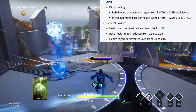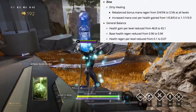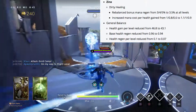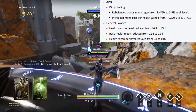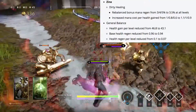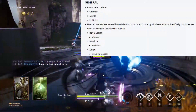Lastly, Zinx's dirty healing is being rebalanced. Bonus mana regen is being changed from 3, 4, and 5 percent to 3.5 percent at all levels. Mana cost per health gained is going from 1.8 and 0.6 per level to 1.1, 1, and 0.9 per level — basically the more damage you're doing the less she's healing and the more mana it's costing. She's also getting health gain per level reduced from 46.8 to 43.1, base health regen reduced from 0.96 to 0.94, and health regen per level reduced from 0.1 to 0.07.